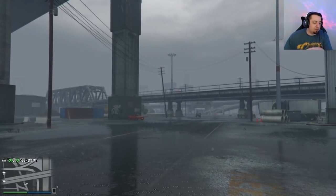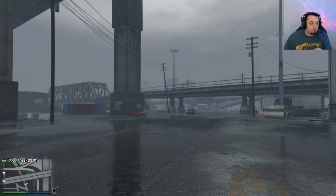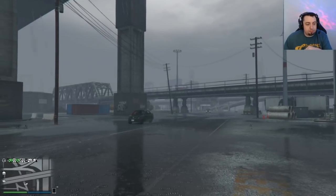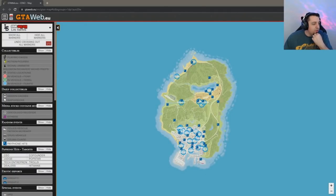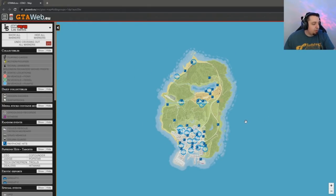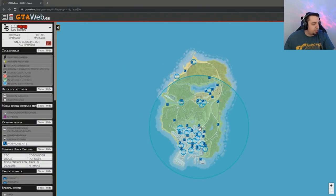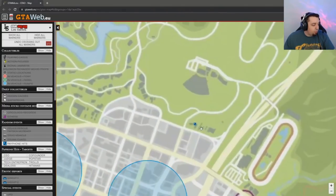Let's go ahead and take a look at the website real fast. So on this website — gtaweb.eu — this is great. I just had the payphone hits highlighted, and this is what Tez was talking about. When you hover over a certain payphone, it gives you a blue circle and ring that shows what missions are inside that ring depending on how many players you have, whether you're solo or have other people in your organization.